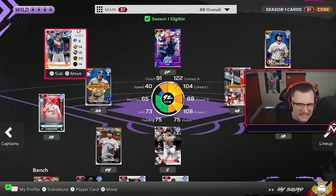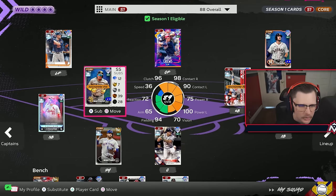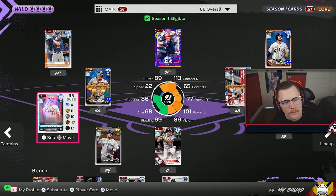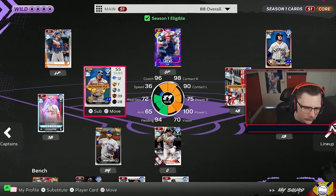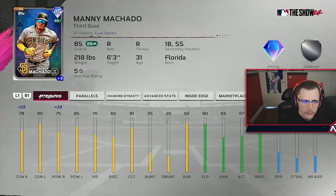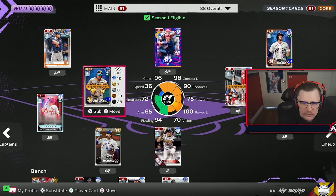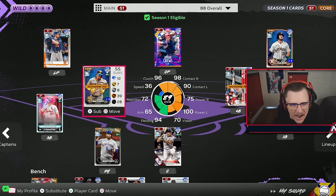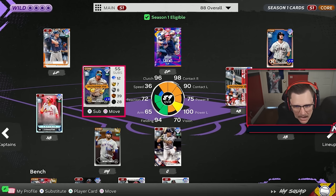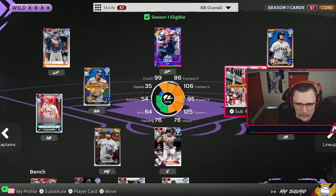Between Tucker and JD Davis we're talking about 14k, maybe 13-12k if you're patient. Arenado is free. Manny Machado, up against righties, gets plus 13, so he's essentially 92 contact right now - just shy of max contact versus righties - and he's got plus 13 power versus righties. This card is going to be a freak.